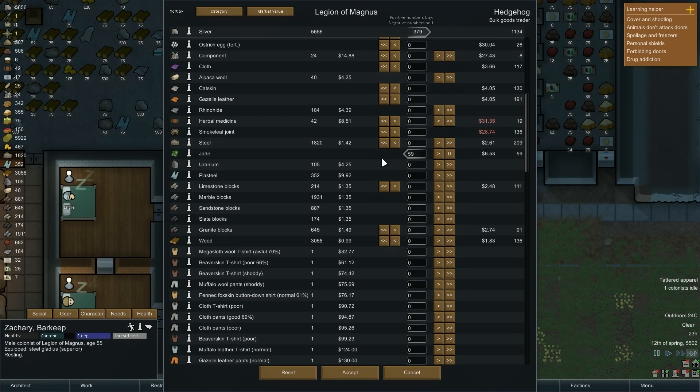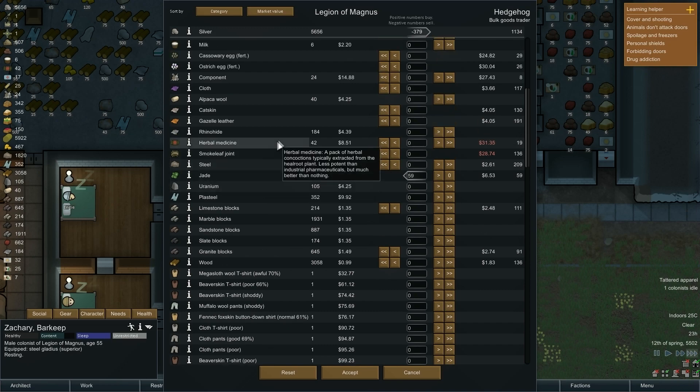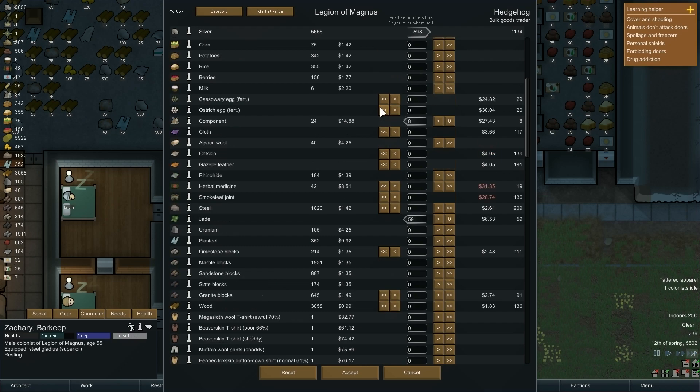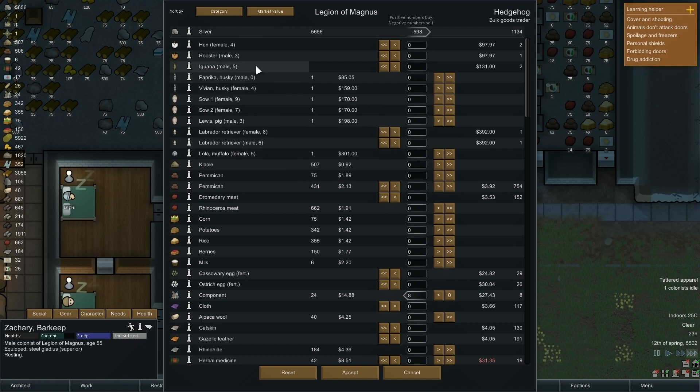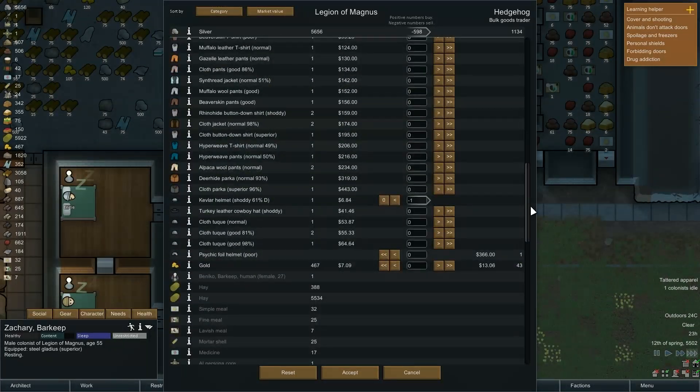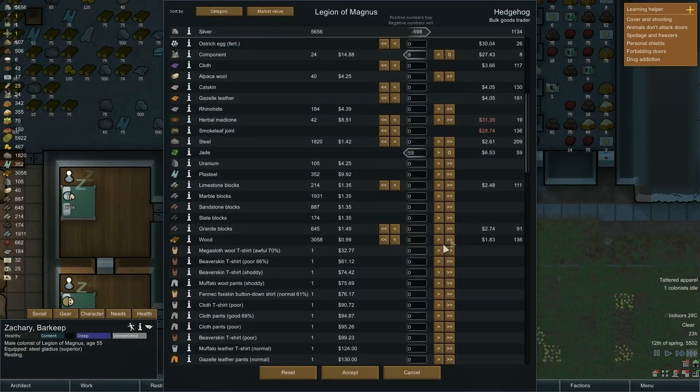They have steel but I don't need that. Herbal medicine, some leather cloth, they have components — I'll take those. They have ostrich and cassowary eggs, a lot of them, both fertilized. Camel meat, a couple labs, an iguana, a rooster, and a hen. I like the idea of the chickens.